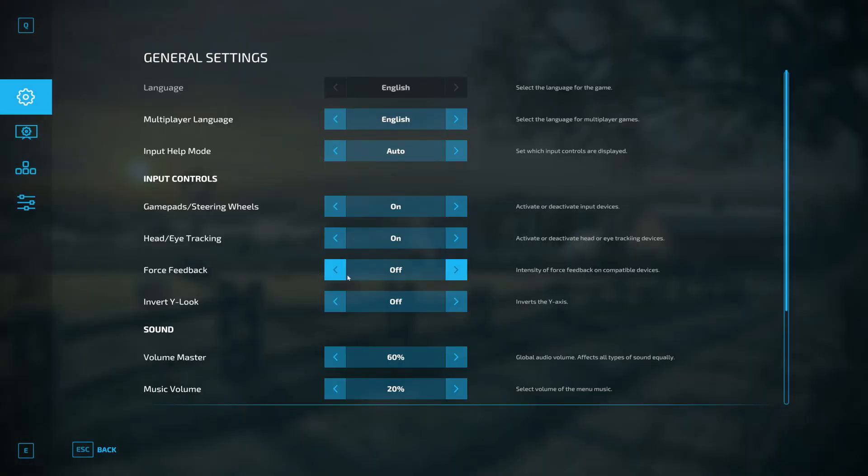Go to General Settings, and right here you'll see Force Feedback — you can turn that off. So now when you're accelerating, it won't do all that stiff feeling, steering wheel jerkiness. Turn that off there if you want that off.